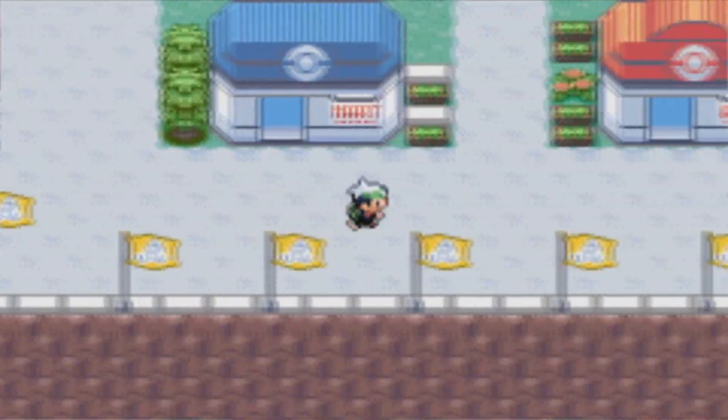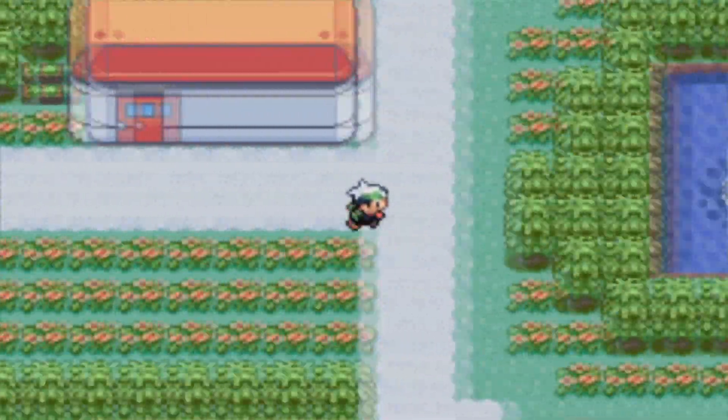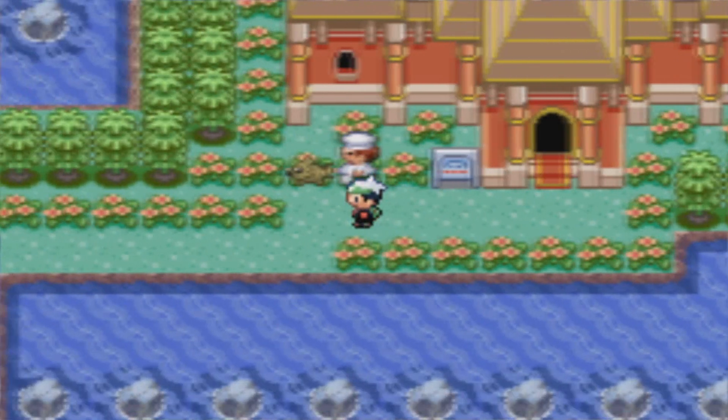We are now more than halfway done with these challenges and so far we're on a nice gold symbol hot streak. However, that streak is going to be putting us to the ultimate test because today we have the Battle Palace.